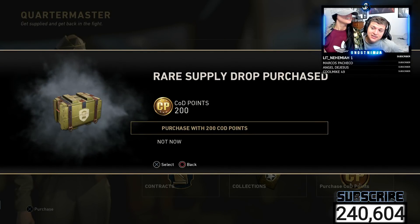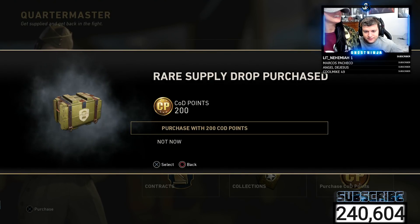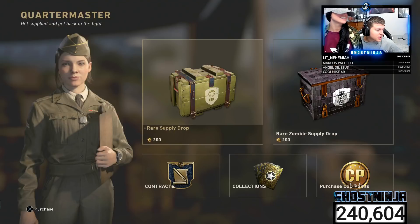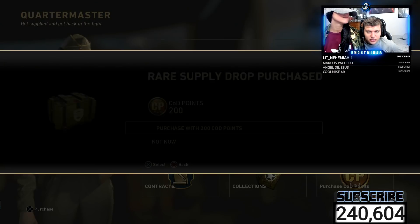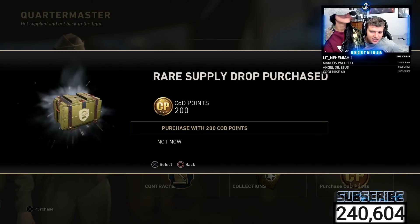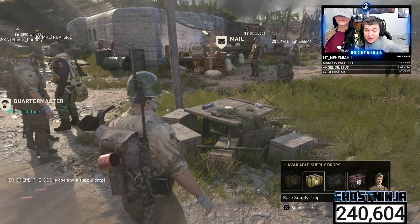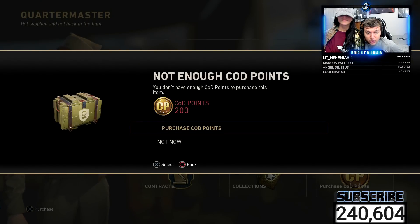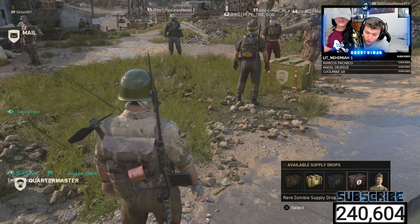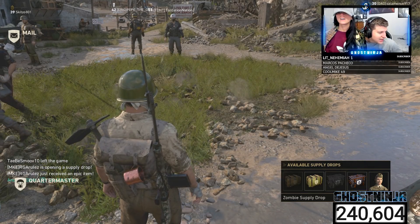Alright guys, let's see — my girlfriend got one heroic so far, so that's good. Look how many drops this give you. Drop a like on the stream — we're one like from 300 likes. Subscribe if you're new. It looks like it gave us 31 drops out of that — we got 31 rare supply drops plus one zombie crate. That's not bad at all. Let's see if she can get the luck.